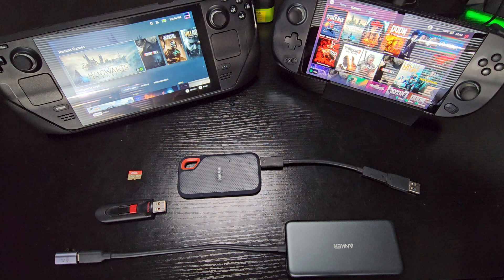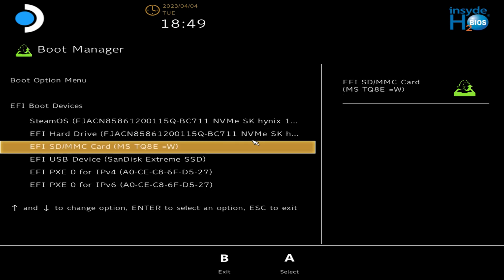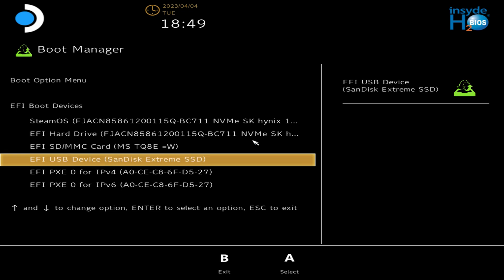For this process we used an SD card to create our bootable image. Once created, insert the SD card into the bottom of the Steam Deck — or if using a USB thumb drive, insert it into the USB hub. Boot into the boot menu with the Steam Deck powered off by holding Volume Down and Power until you hear the chime, then release. Select your bootable Clonezilla image and it will boot into Clonezilla. You'll also see your external SSD listed — that's where we'll store the cloned image.